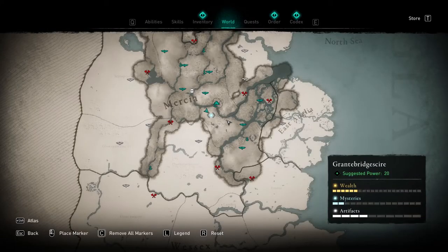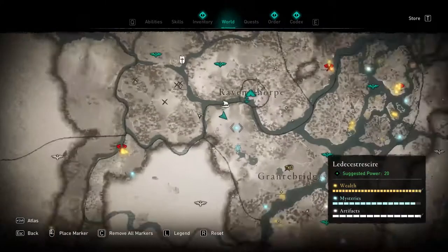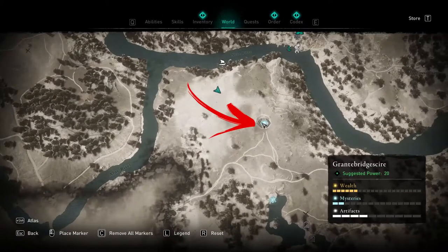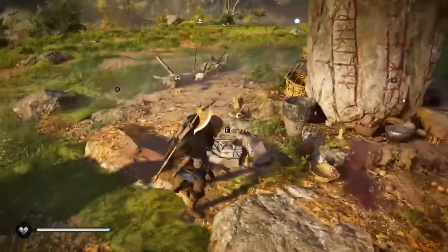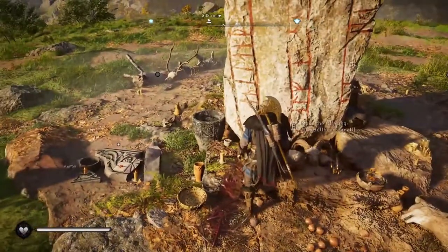Hello everybody! In the west of Granbrichshire region, just below your settlement, you will find a mystery point. Once you explore it, you will find out that it is an offering altair that requires you to find 10 small bullheads to be completed.